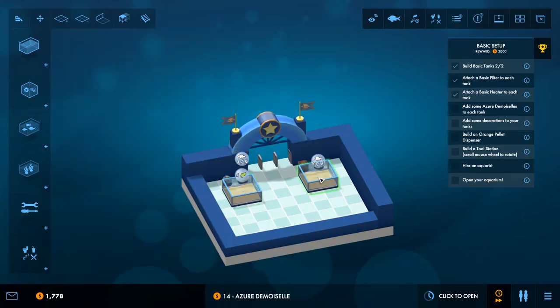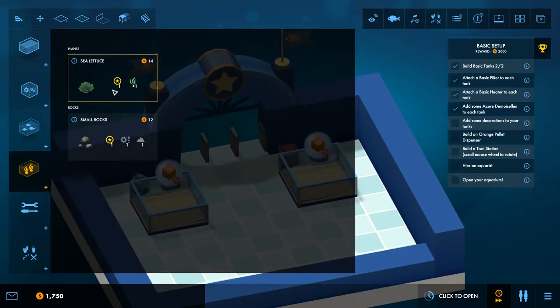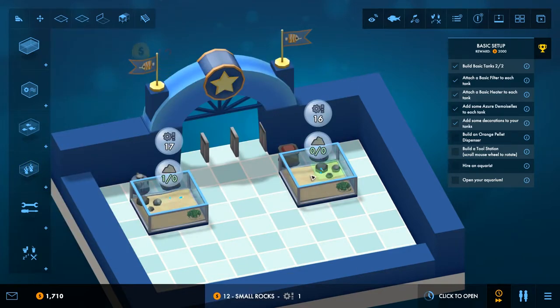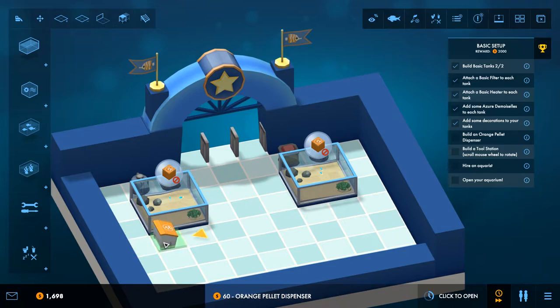We can see the fish now. Add some decorations to the tank — sea lettuce. Let's get one here and one there. Build an orange pellet dispenser. We can add some small rocks too. Holding the right mouse button lets us rotate items. There we go — now build the tool station.